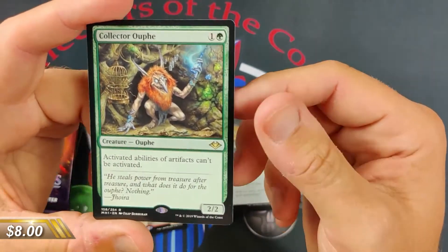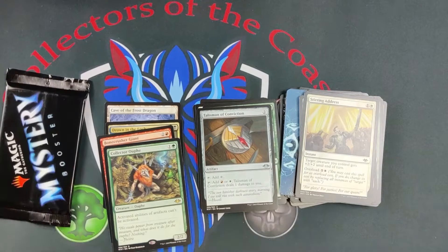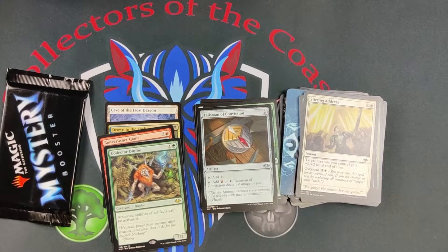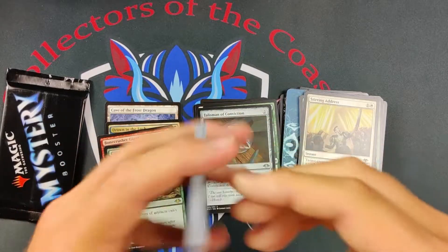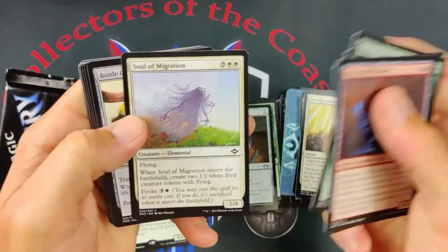Really nice Talisman, a little bit of money. And a Collector Ooze — a nice playable card, kind of a solid rare, not an amazing one but solid. I think that Talisman is probably worth more than the Ooze, though in Foil it's got some value — we opened a Foil one a little while ago and it was $10 or something.